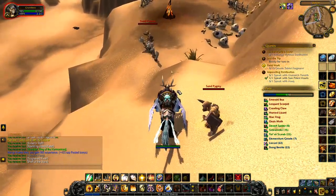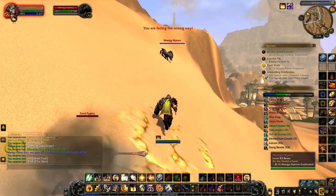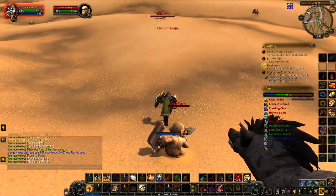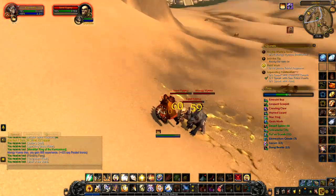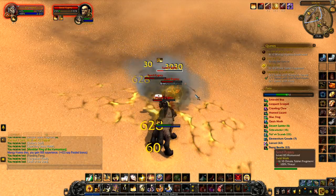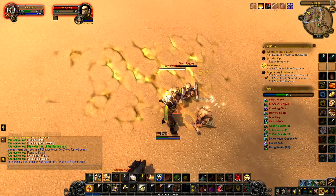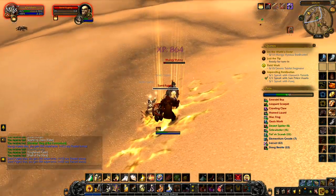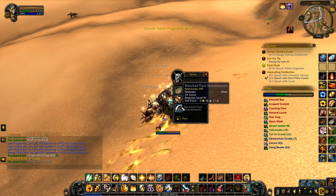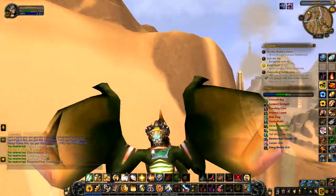I've got a couple more sand pygmies there, one right beside me. Let's put down an AOE to make sure he comes along. Got a mangy hyena up there and a sand pygmy down there — I need to get closer. Put that down on the ground, go up behind them all and start hitting as hard as I can. This hyena is right behind me — I don't like him being behind me, it makes me feel nervous. Major hyenas eradicated! We've got two more ornate fragments, so two fragments to go and three hyenas to go.